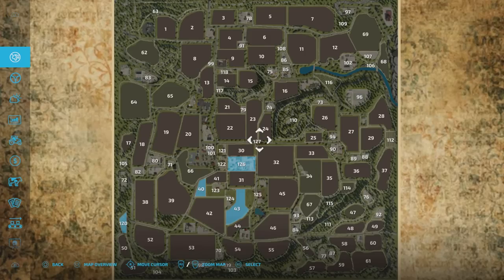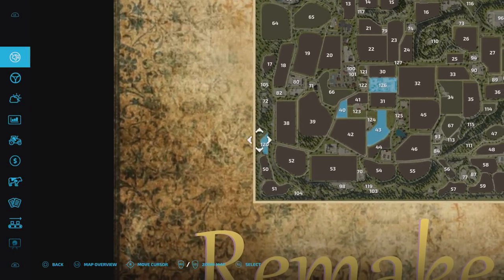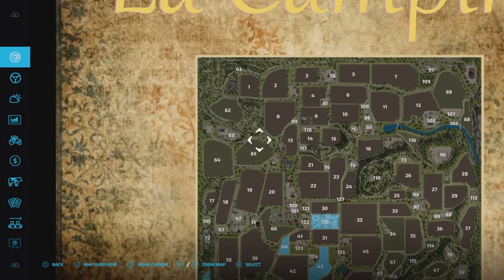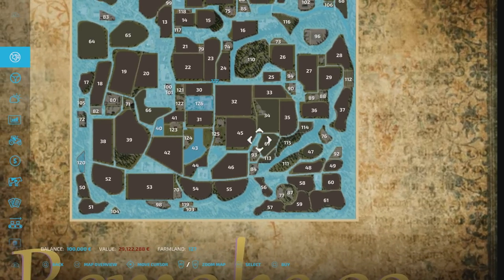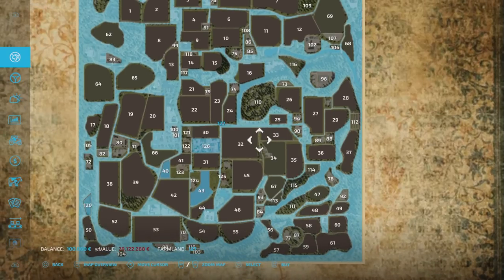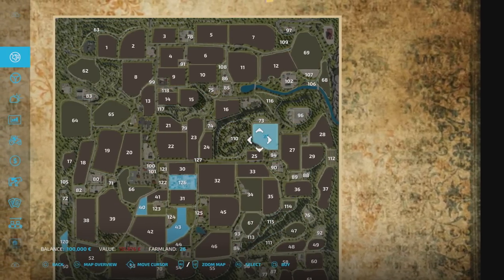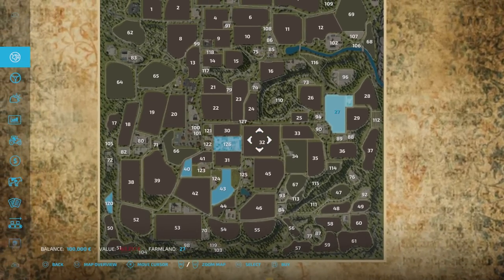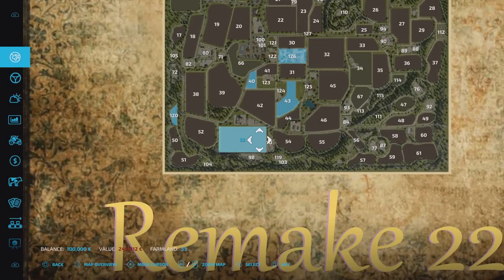I'm on New Farmer. On New Farmer, we start with the main farm area — fields 40, 43, and 120 down there. Field prices vary; there are forestry areas. The verges of the map cost 29.1 million to buy, which you can do if you cheat some money in. Field prices do vary: 120 grand, 163, that one there's 244. So even the bigger fields aren't mega, mega expensive.